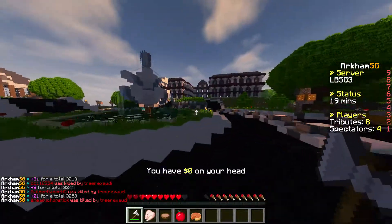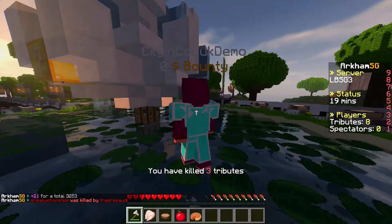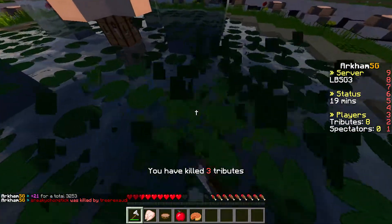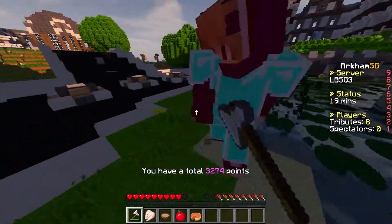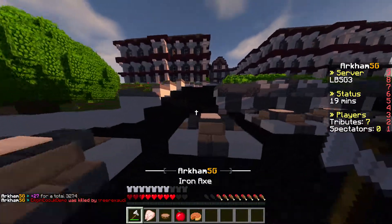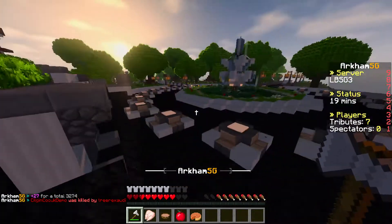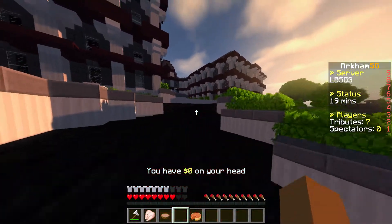Wow, we got three kills right off the bat. Is this guy still here? Yep, full diamond. He went under. And we got it, yes! Wow, that's a pretty good start. We got four kills and then we got diamond armor, a weapon, and food. I can't believe this right now.